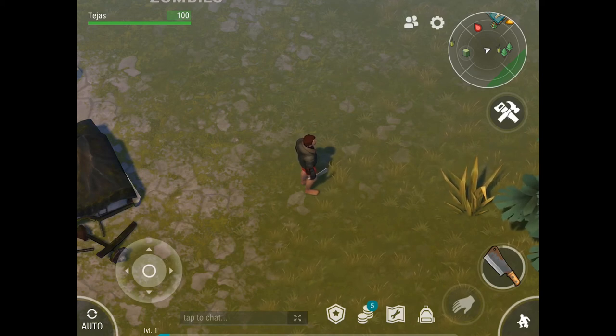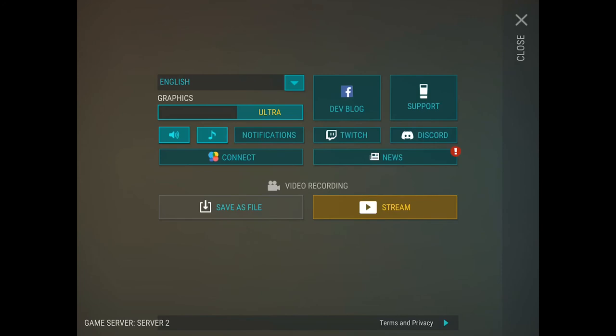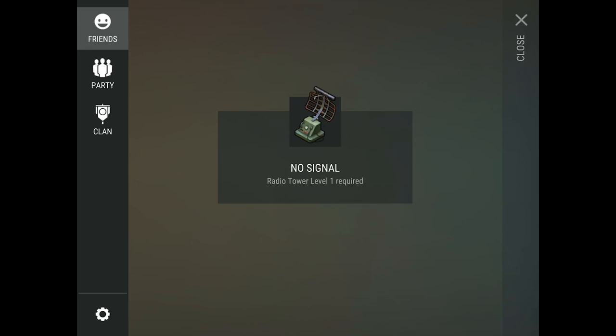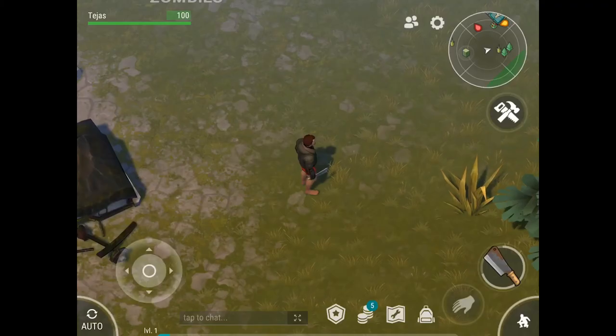Beside that you have the settings, which shows your language, graphics, noise, music, and other options. You can also make friends, but you require a radio tower for that.